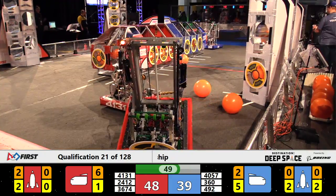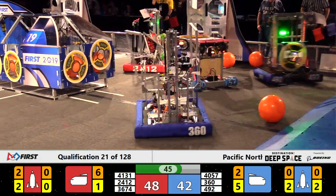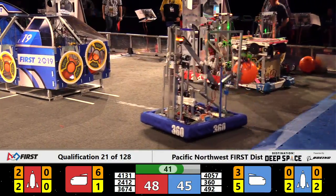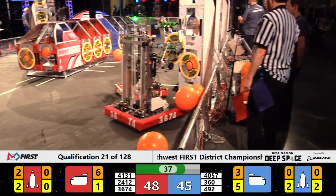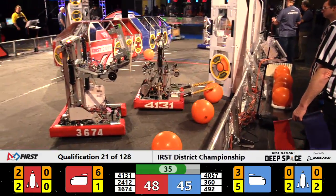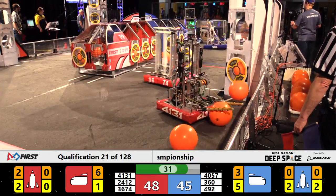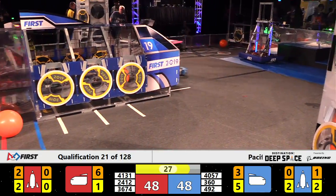Red Alliance ahead by almost 10 points as we come down to 45 seconds left in the match. Now we're only separated by three points — three points separating these two alliances. 24-12 doing valiant defense on the blue end, knocking the hatch panel away from 492.